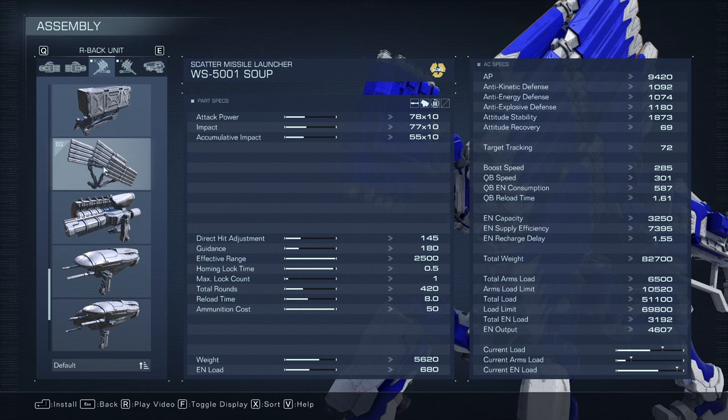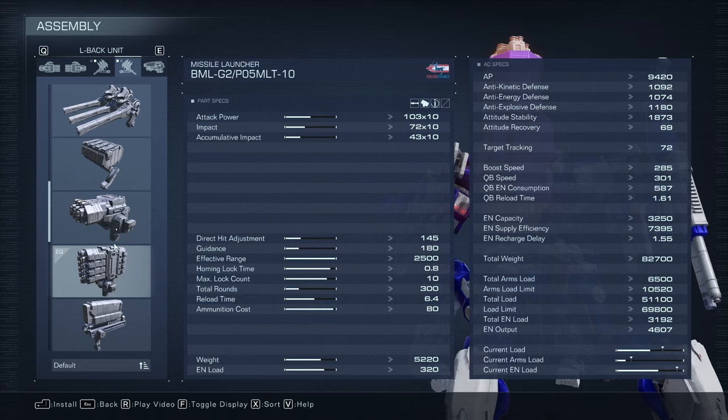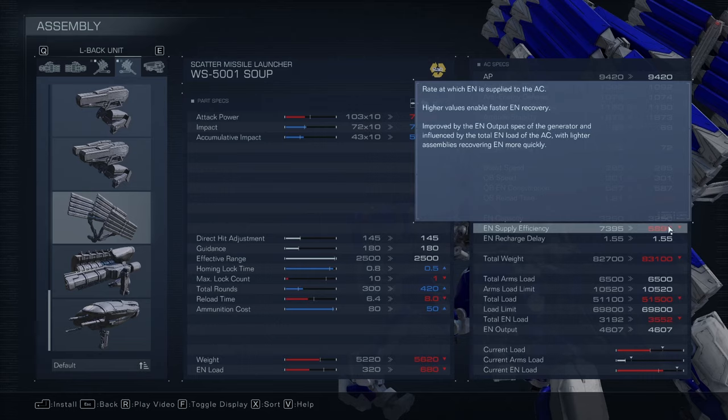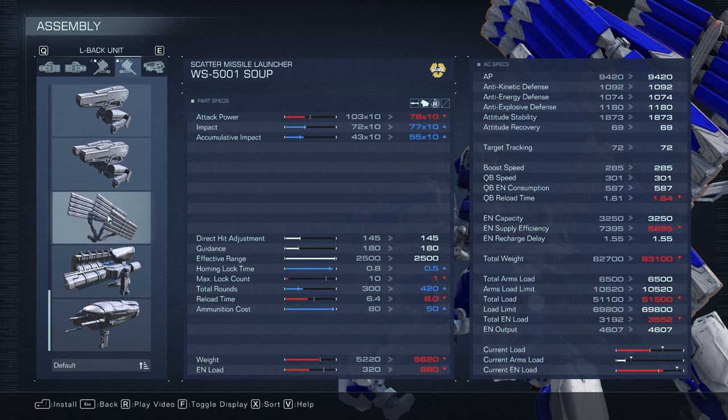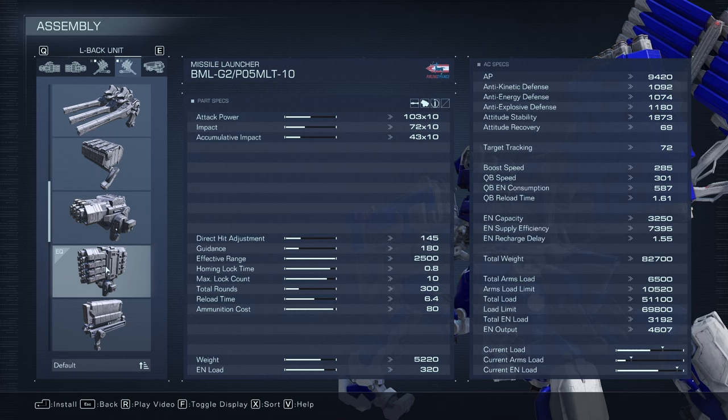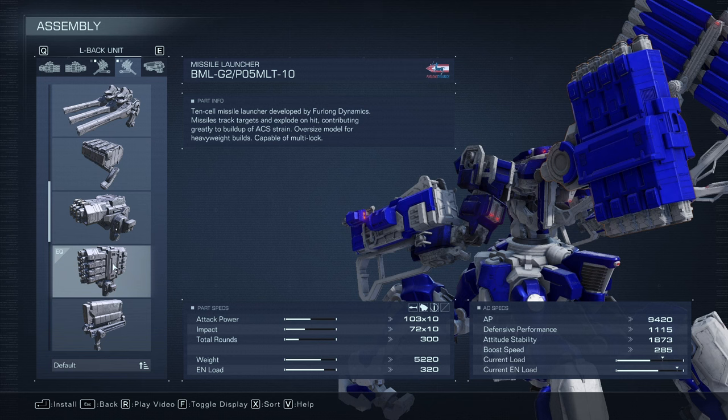On the back it gets interesting because you have choices. You could put scattered missile launchers on both shoulders — they're really good with good effective range and a ton of rounds so they don't run out easily. But they weigh a lot and use a lot of energy load. Putting two on drops you to 5,895 energy supply efficiency, making it harder to stay in the air, though better for killing things in many scenarios. Another good option I like is the BML G2 P05 MLT-10, the 10-cell launcher. It's great for spamming enemies out, has a lot of ammo, and good damage-to-ammo ratio. Good option if you want to be lighter and fly longer.